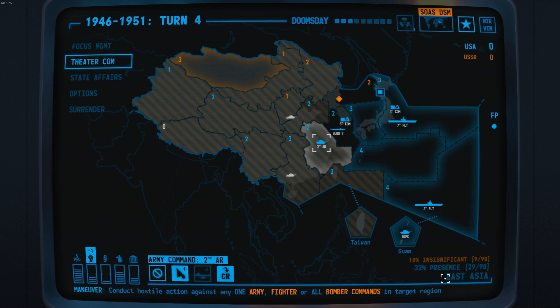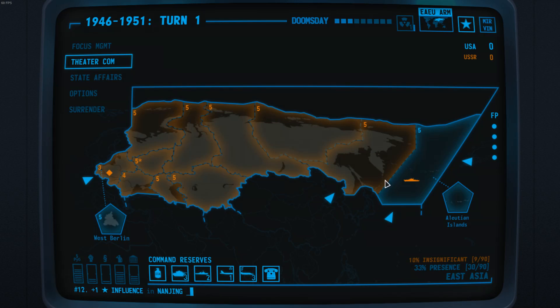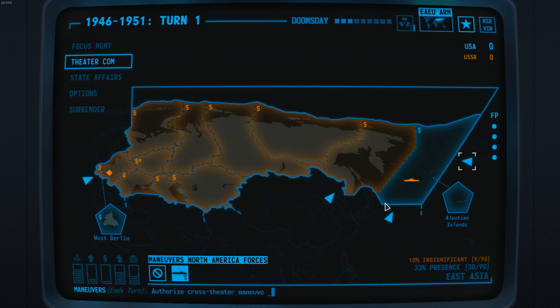I'm doing it mostly to interfere with anything they could do in China — it's always a good strategy. As you can see, this territory now flipped to us since it went from 2 to 3. Now our focus was in Eastern Europe, and these arrows indicate that we can move troops and ships into the theatre from other theatres.